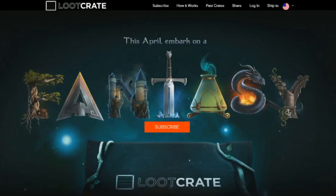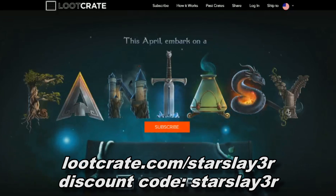If you guys thought that was cool and you want to get in on some Loot Crate action for yourself, you can go to lootcrate.com/starslayer — spelled S-T-A-R-S-L-A-Y-3-R — and enter discount code starslayer to get $3 off your very own subscription. That's it, thank you guys for watching. Bye.